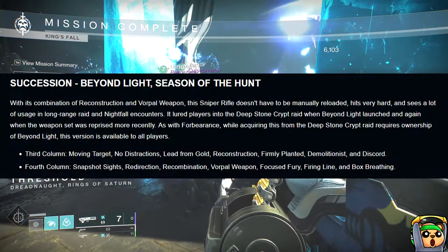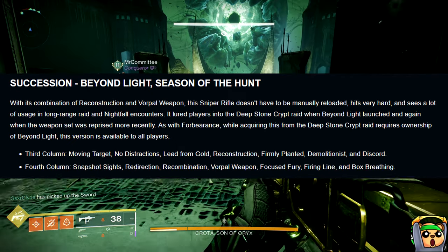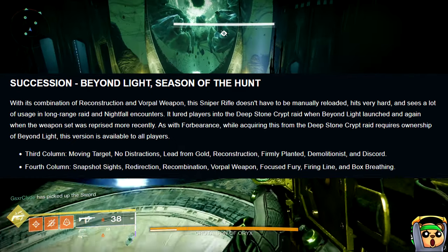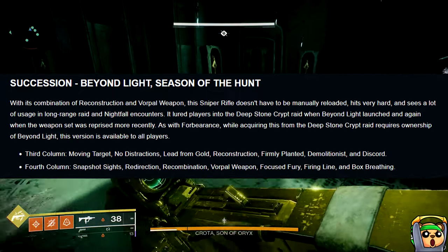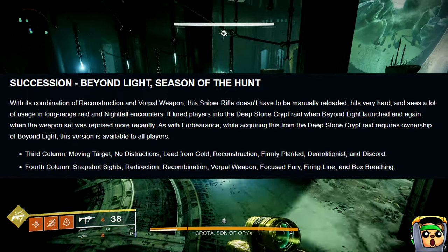In the third column we have Moving Target, No Distractions, Left From Gold, Reconstruction, Firmly Planted, Demolitionist, and Discord. In the fourth column we have Snapshot, Redirection, Recombination, Vorpal, Focus Fury, Fire and Ice, Box Breathing, and Desperate Measures.